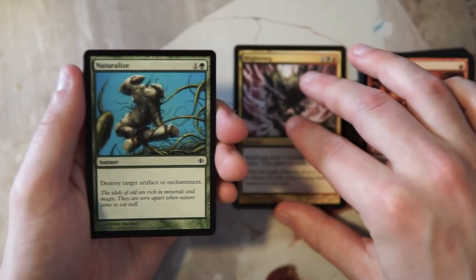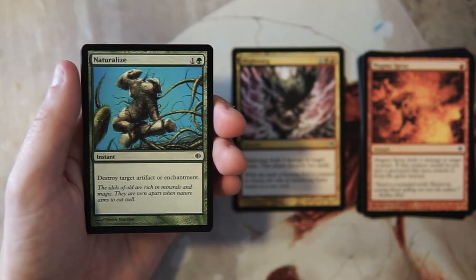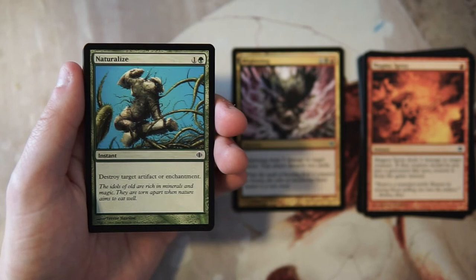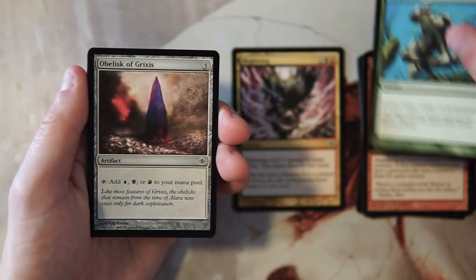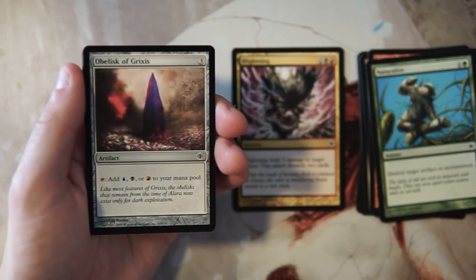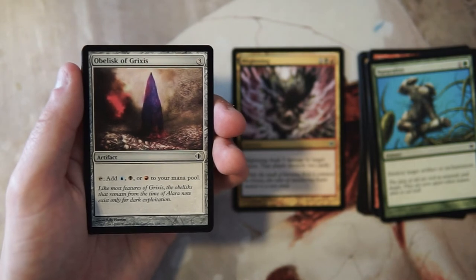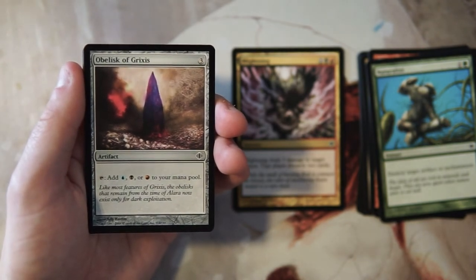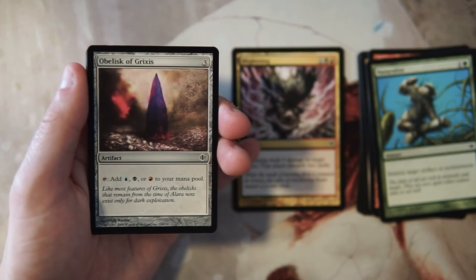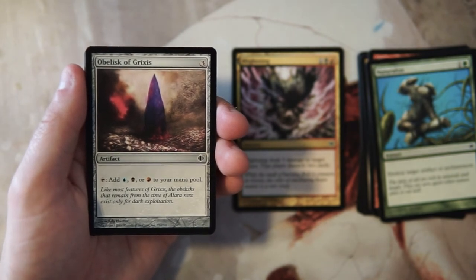Naturalize is an instant for one and a green — destroy target artifact or enchantment. Classic card. It is great sideboard tech, you definitely want it for your sideboard, but you don't want to take it early. Obelisk of Grixis is an artifact for three that taps for blue, black, or red — fixing and ramping all in one, which is fantastic. I like cards like this in limited especially in a three-color set. I don't know that it's better than Blightening though — that's just such a proactive card.